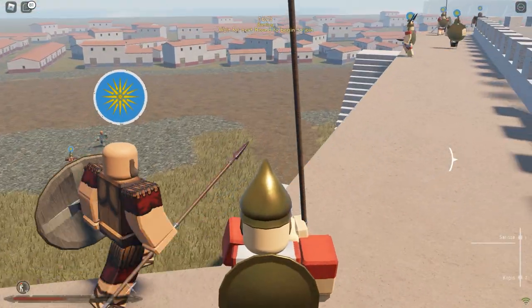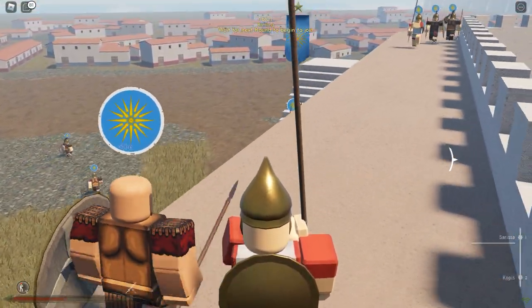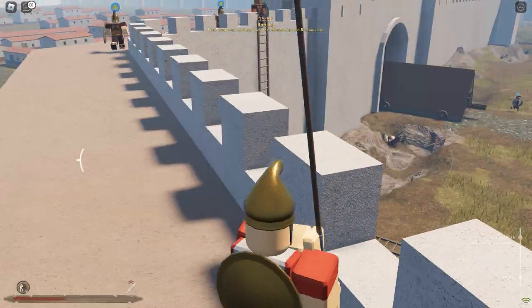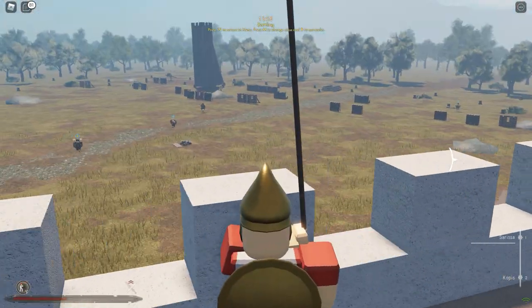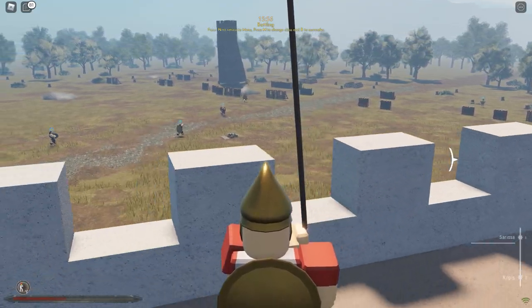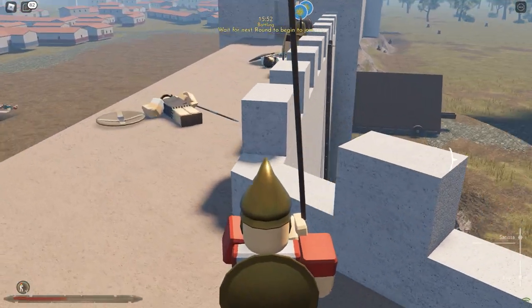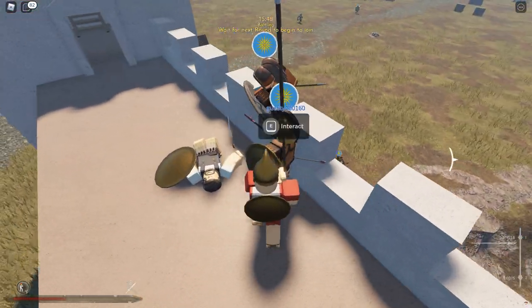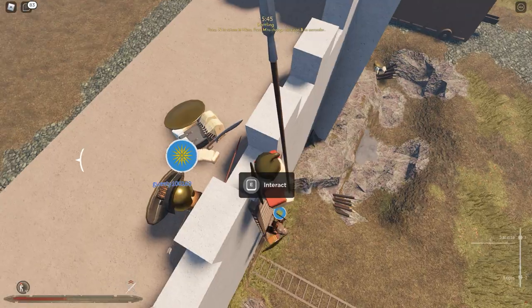There's a Persian down there — looks like an archer. He is just running all over the place and he may die soon. It looks like the Kingdom of Macedon has crushed the Persians. There's one guy running to our battlements, just trying to evade a huge Greek force. Did the guy jump off and die? No, he survived.